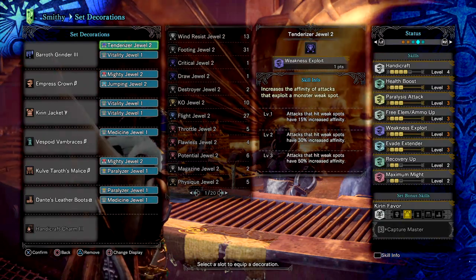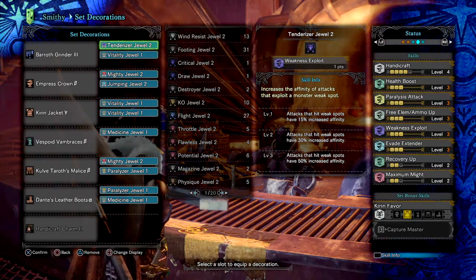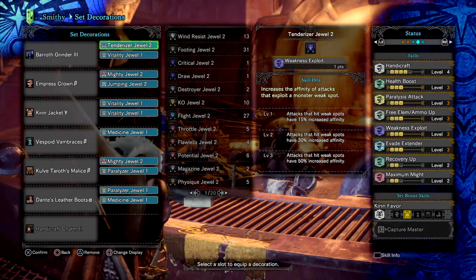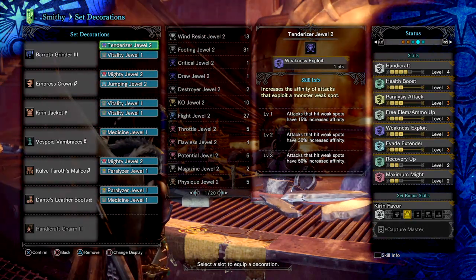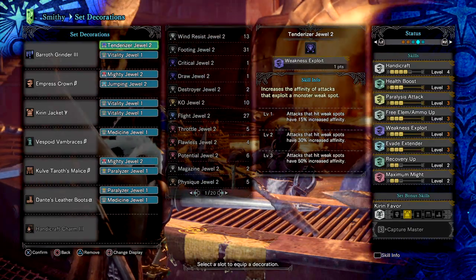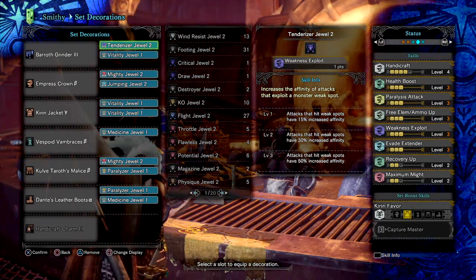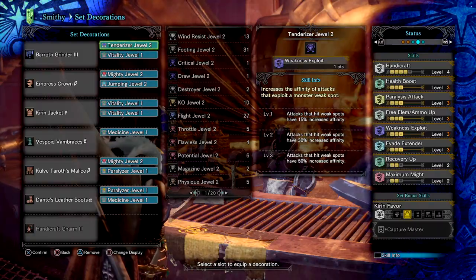Next, I've added Health Regen augment carry-up 2, which is a filler spot I decided to make full use of, paired with my health augment on my weapon, so that every time I hit a monster I get more health back. And lastly, Maximum Might 2, which helps negate the minus affinity our weapon has and practically allows us to add on an affinity boost to put it into the positive range.